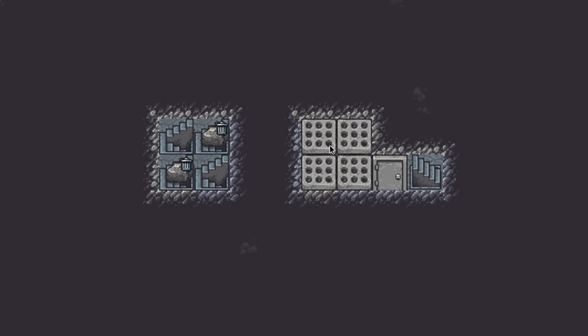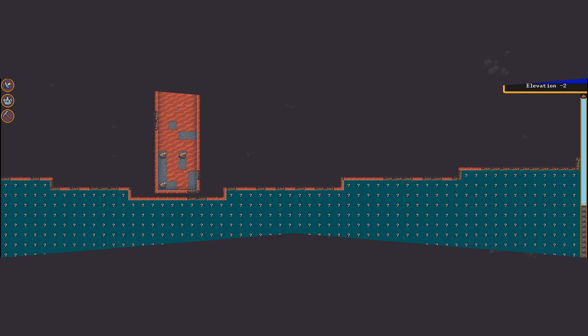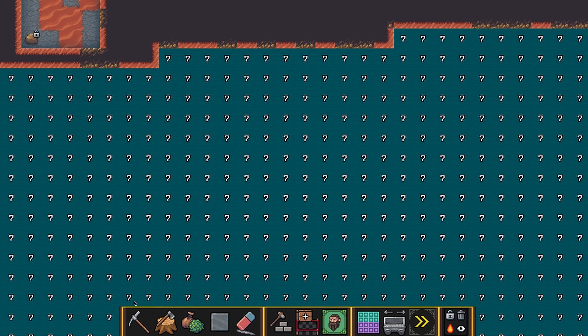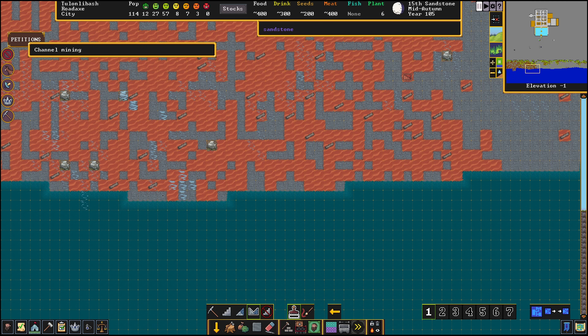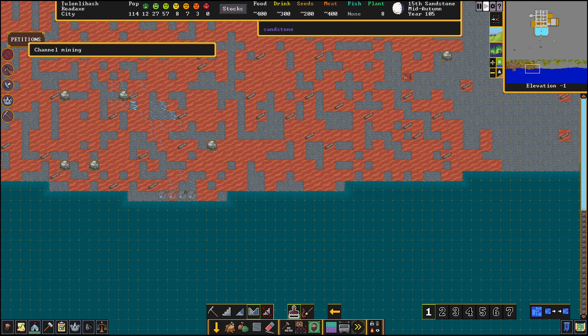All the floor grates are in place and we also added a door and forbidden all the stone in the area. Now you can see why we needed this stairwell — if we just mine into this directly, all the miners are going to drown. So we're going to go to Designations, then Channel, come up one level, and channel out these four tiles at priority one. Now the miners are going to breach this from the top.